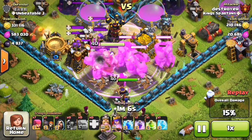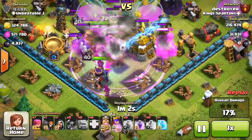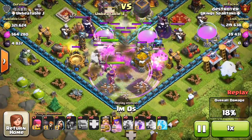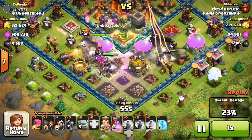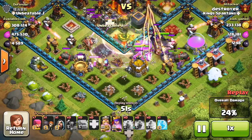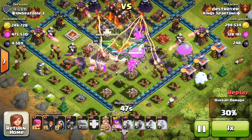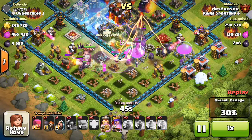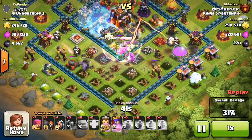The six golems are spreading out nicely to take all the hits. Destroyer decided to use his lightning spell to take out the clan castle troops, which helped a lot. He's already placed the jump spell to lead his troops into the center, and the king is luckily running away from that single target inferno but being drawn back by skeleton traps.